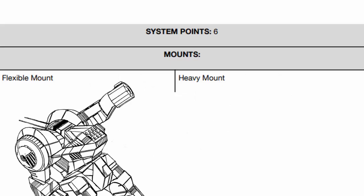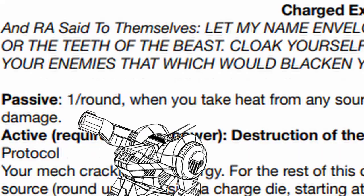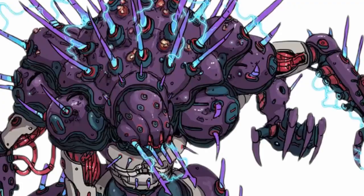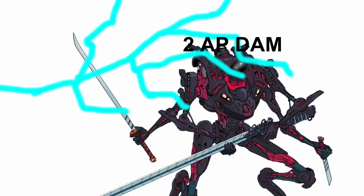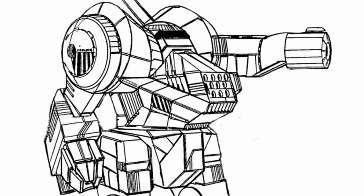Anyway, moving on. Manticore has a decent number of base system points and 2 weapon mounts — a flex and a heavy. It also has an actual core system passive from its Charged Exoskeleton. Some mechs don't just have core power — they also have a special passive exclusive to them. In Manticore's case, this passive damages anyone within range 3 of it for 2 AP energy damage whenever it takes heat from any source — and by any source, I mean your own too.